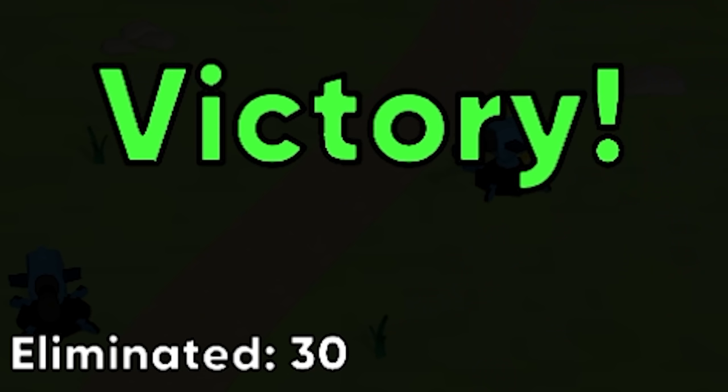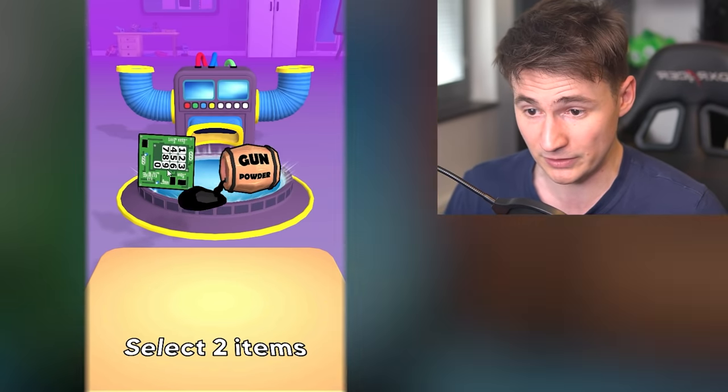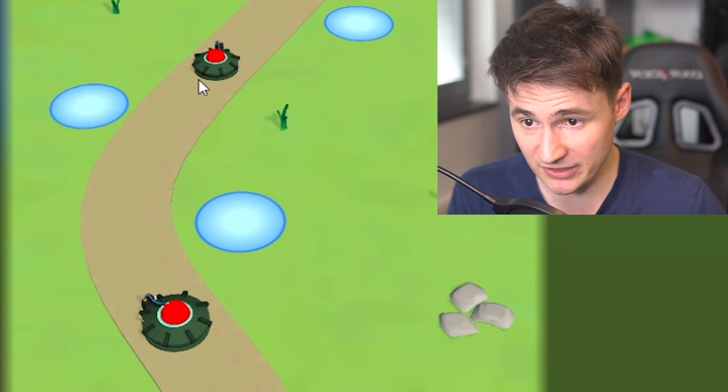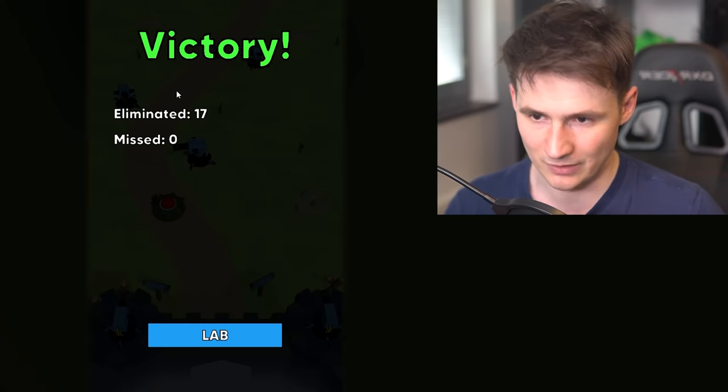Last one - level complete! This game is called Trap Builder 3D. What happens if we combine gunpowder with whatever that is? We get a mine! Let's put the mine here and here. Let's play some turrets as well. The goal is simple: don't let anyone in the castle. Level two complete!